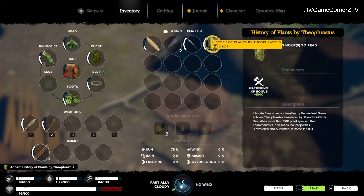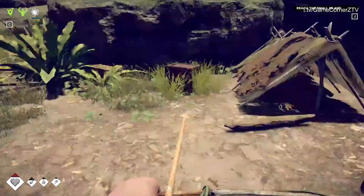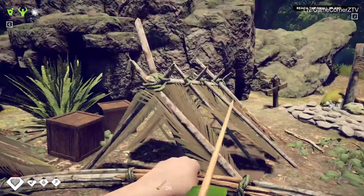What the hell is this? It describes more than 500 plant species, their characteristics and medical properties. Okay, we're definitely reading this. 20 hours to read — I'm not going to read it yet. It takes 20 freaking hours! I'm going to go ahead and put it in my cart for later.